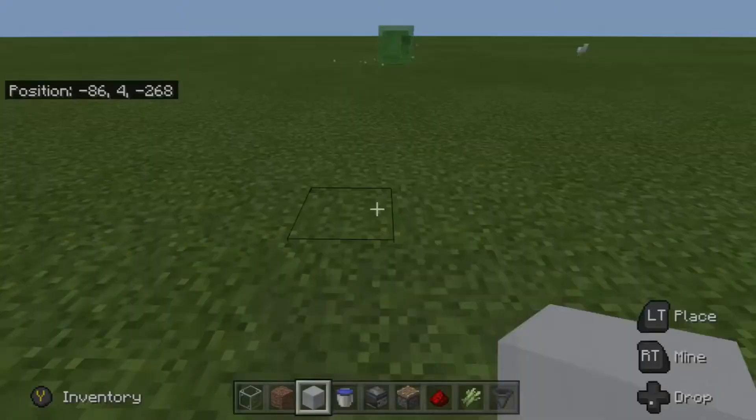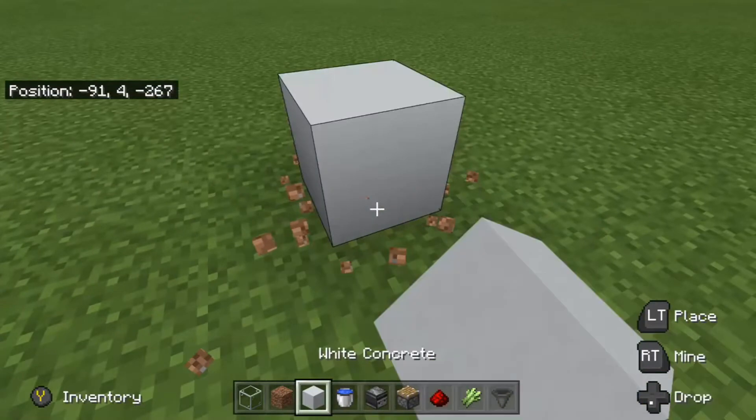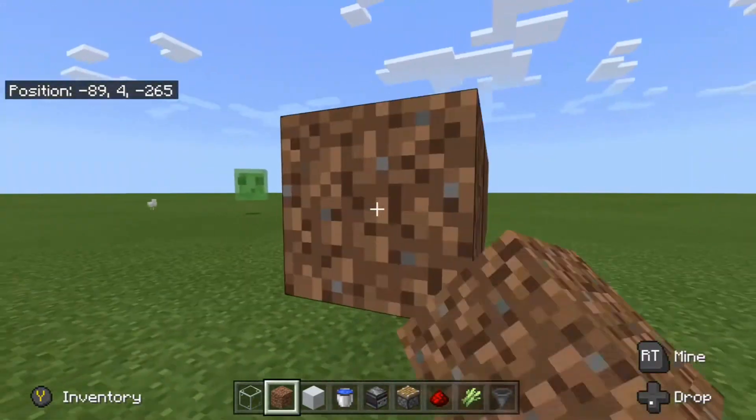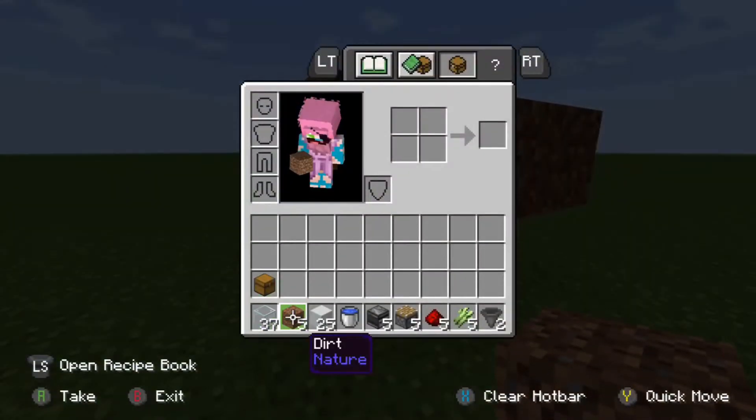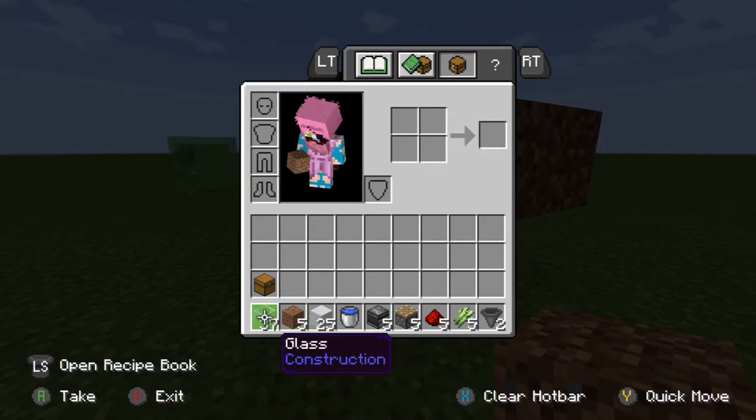First you're gonna wanna build the dirt. You can use dirt, sand, or any block of your choice. And you don't have to use glass — I like to use glass so I can see if it's working.